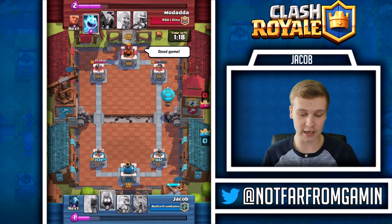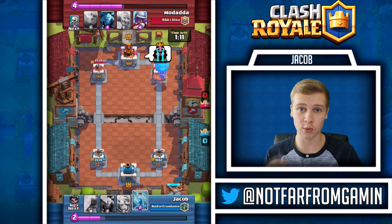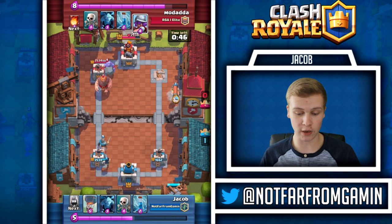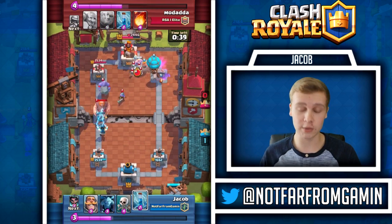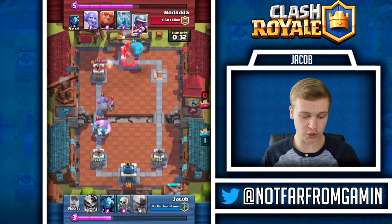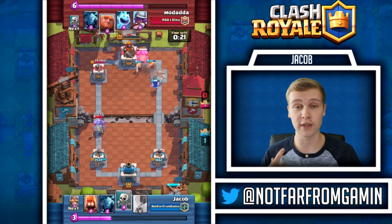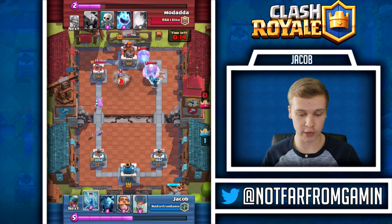He fireballs - well played by him but now he has no elixir. I'm going balloon, he's saying good game already. I go fire spirits because I knew he had minions but he doesn't play them so we take that tower down with the balloon. He tries a big push on the left side with that giant bowler and I shut it down really well. We go battle ram balloon up top and I was so close to three crowning him - if he didn't fireball I would have three crowned him without a doubt.